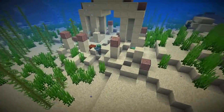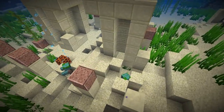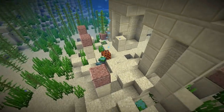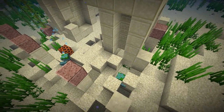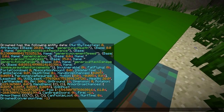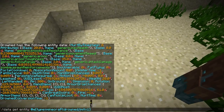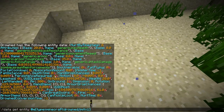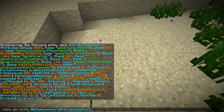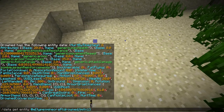They now have it so that drowned can generate with underwater ruin structures. I came across a structure in spectator mode, so there's no way these mobs naturally spawned here — they are part of the structure. Checking the NBT data on this drowned, you can see he has PersistenceRequired of 1B, which means he cannot despawn. These are unique mobs that always remain in your world and never despawn, even without a nametag.